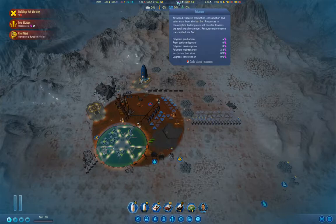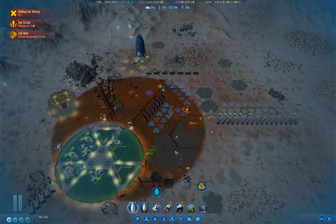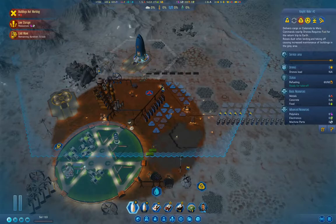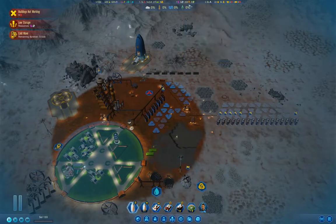Stuff has been getting repaired so things should be improving. What I want to do is go after a couple more anomalies this time around. We've got a couple we can do, and our rocket here is ready for takeoff. I've got exports off and we have nine rare metals.